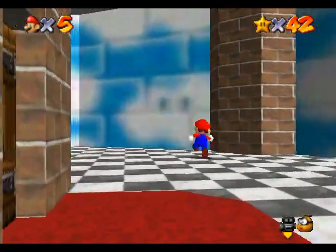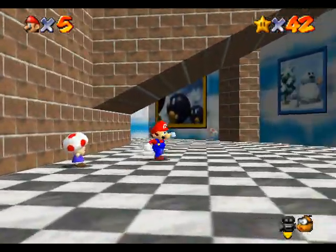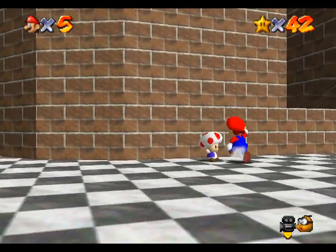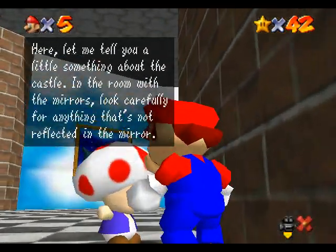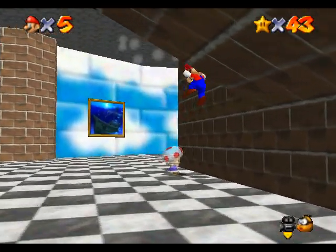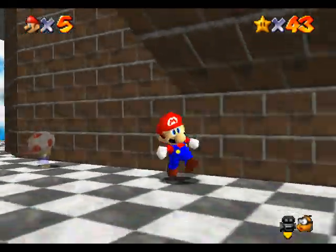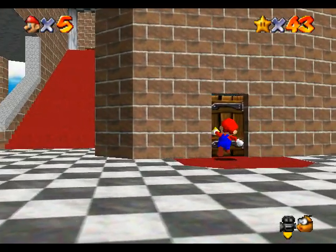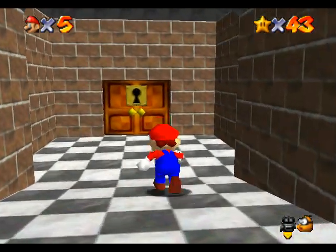Hello everyone and welcome to episode 11 of Full-Grown Gaming's Super Mario 64 Let's Play. It's been a long weekend but it's finally time to start week three. I'm trying to get a star from this toad right here. I dropped the high-res thing for now because the comments told me it would be better to have the HUD — the stars, coins, and lives — visible. Until I get that fixed, I'll drop it and try to have it fixed sometime.